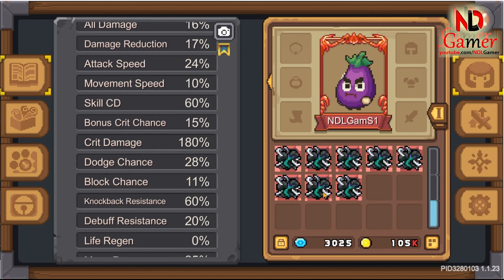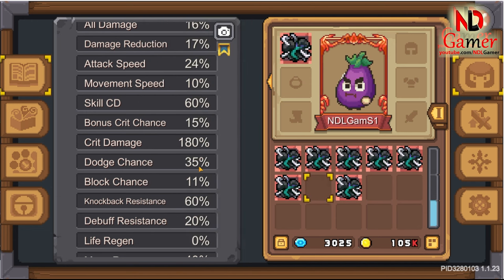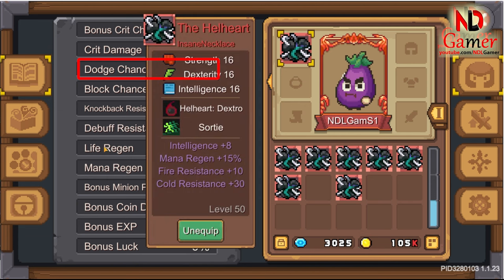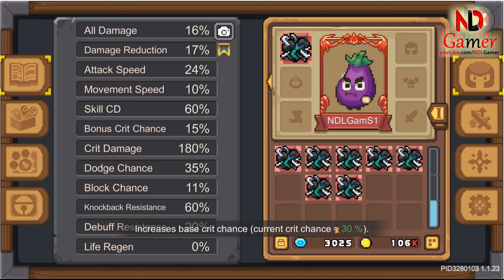Second is Hellheart Dextro. It increases the agility stat of the class, which helps increase attack power, critical hit rate, hit rate, and evasion. If you notice, when wearing the necklace the evasion rate is 35%, but without it it's only 28%. As for the critical hit rate, it's 26% without the necklace, and with the necklace it increases to 30%.